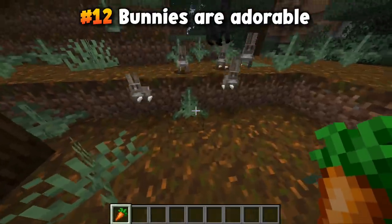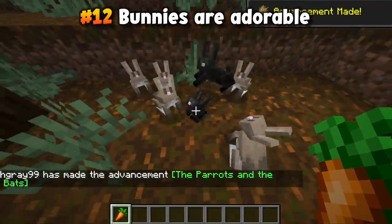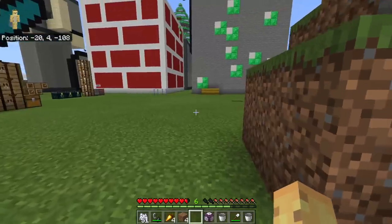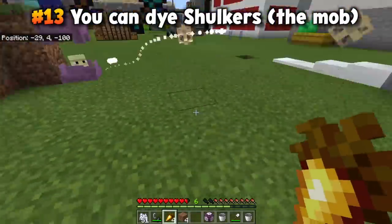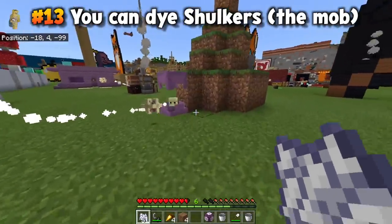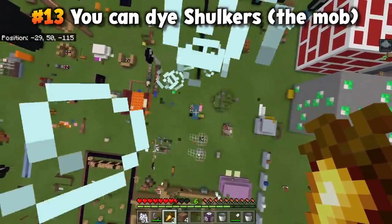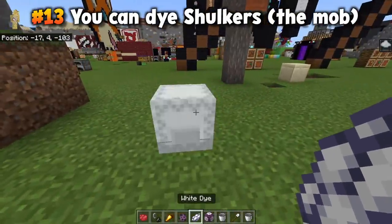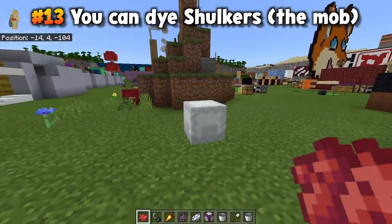Bunnies exist in Minecraft and they are adorable — that's the entire fact. Speaking of facts: did you know you can dye shulker boxes even while the shulkers are still wearing them? If you're careful — and apparently not careful enough given getting hit by all these shulker shells — you can apply dye directly to shulkers in the End. Want white shulkers or red shulkers? You can totally do that if you just have the dye, even switching to creative mode to make it happen.